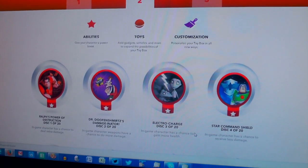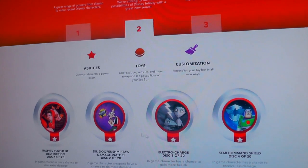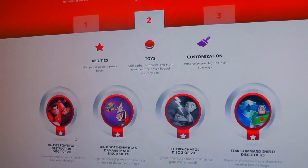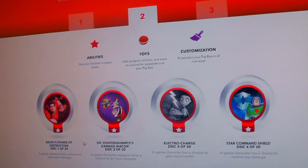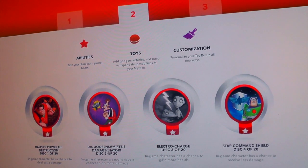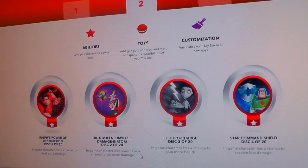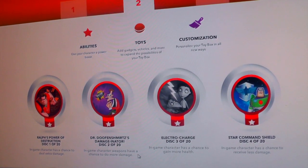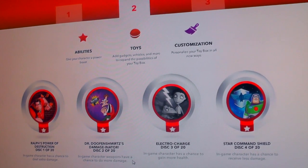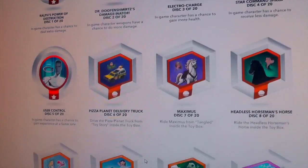So let's have a look at what we've got in store. If you look here at the Disney Infinity website, you can see Wave 2 of these discs coming through. You've got Ralph's Power of Destruction — the in-game character can deal more damage. And you've got Dr. Doofenshmirt's Damageinator, which gives character weapons more chance of doing damage. The Electrocharged disc gives the in-game character a greater chance to gain health.